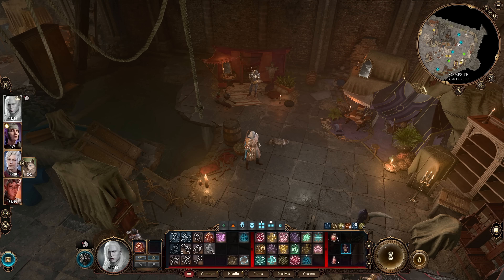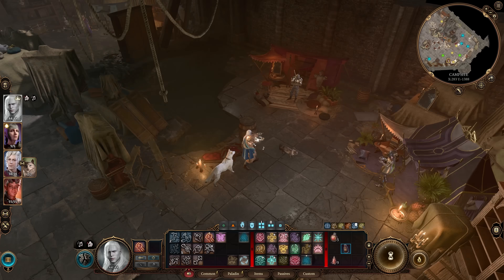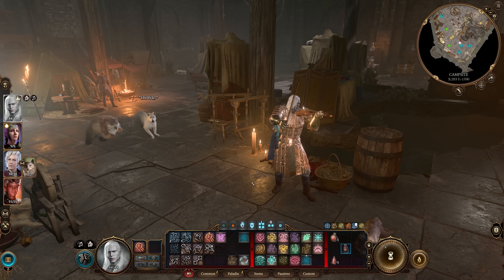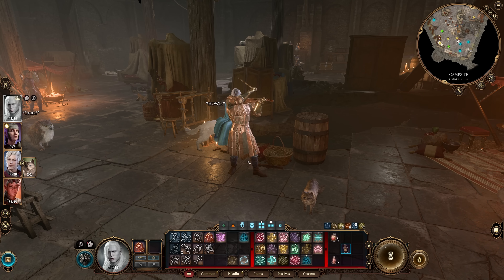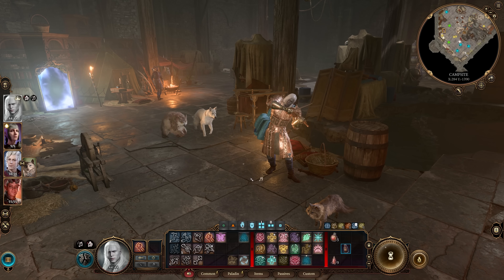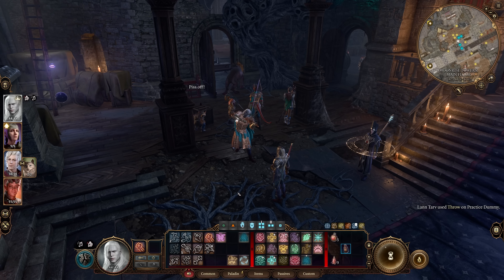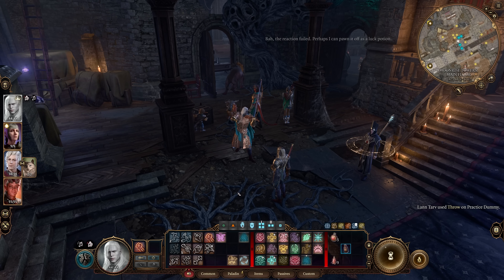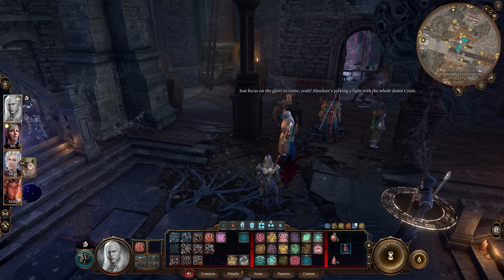Next up: did you know any character can use the Perform action while they have an instrument equipped? No need to be a Bard or help Elphira come up with a song. However, if you perform without musical instrument proficiency, you will get a condition called Poor Performance — you won't earn coin, your pets at camp will howl and run away, you'll get insults and offers to pay you to stop, and you can even get rocks thrown at you that deal bludgeoning damage.